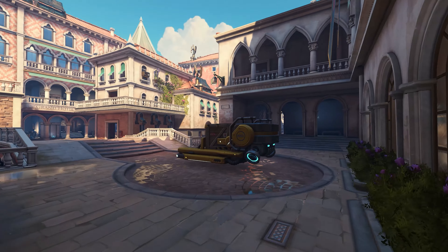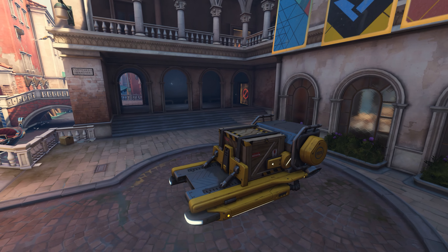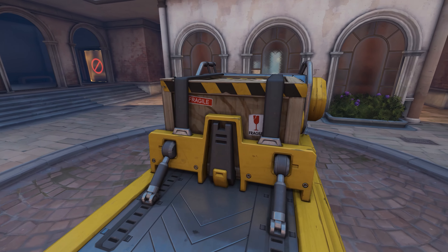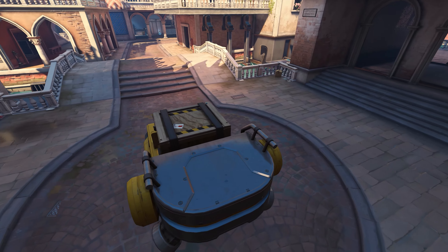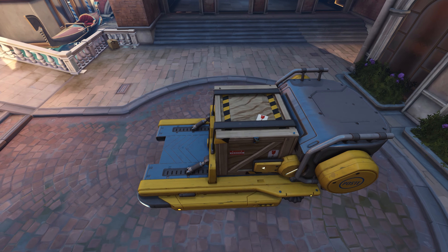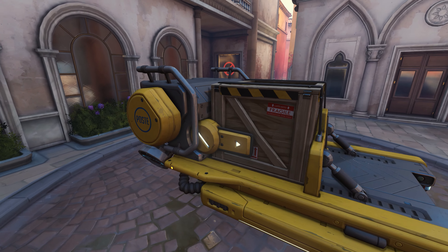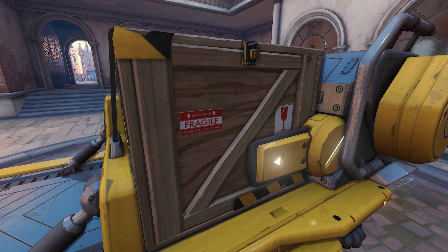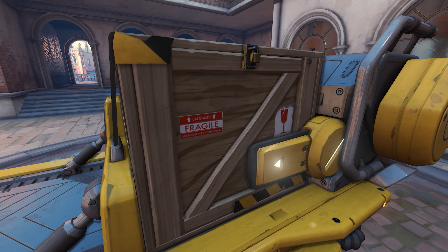As much as I might like to hang out in the art gallery all day, there is a great map to explore outside the building. First, let's take a look at the map's payload, which is perhaps one of the more mysterious payloads in the game — it appears to be a postal delivery hover cart carrying an unmarked box. We can clearly see from the labels on the side that whatever is inside is quite fragile, but it doesn't give any hints as to what exactly is in there.